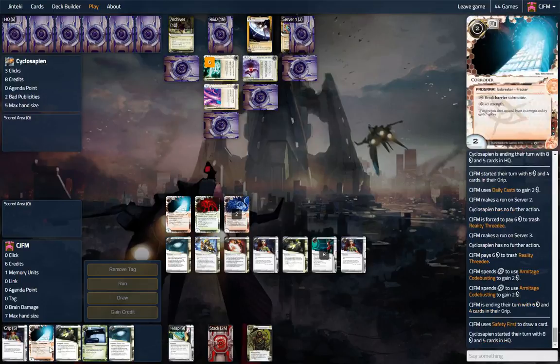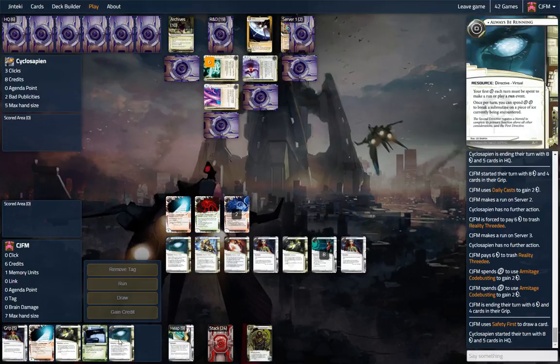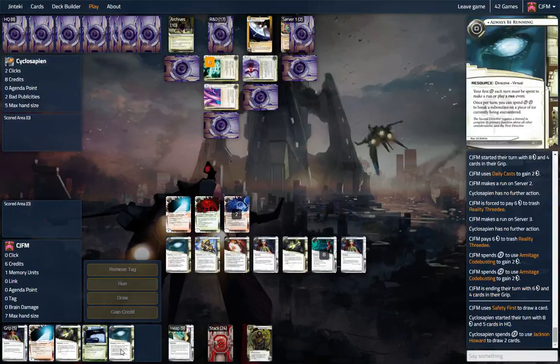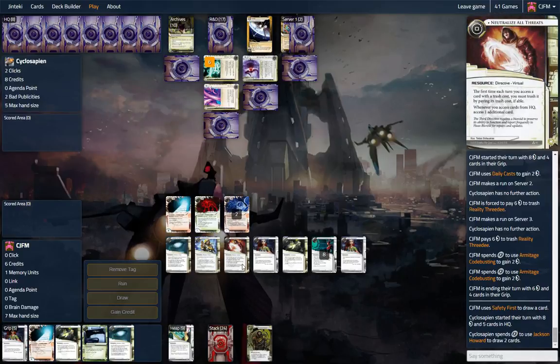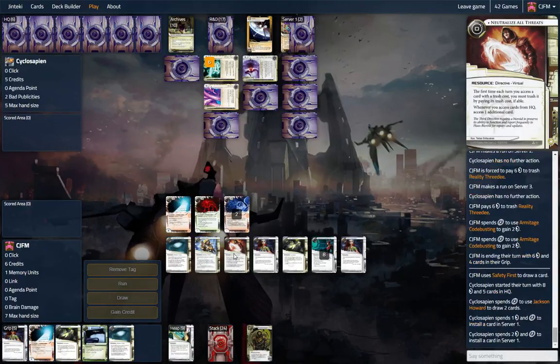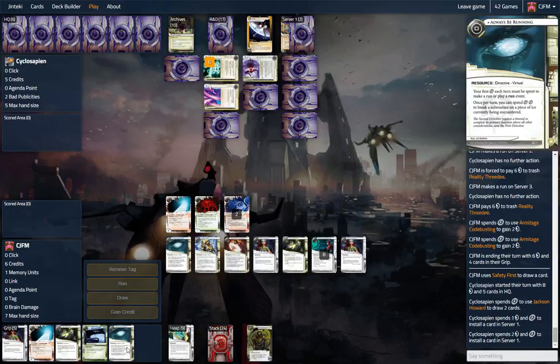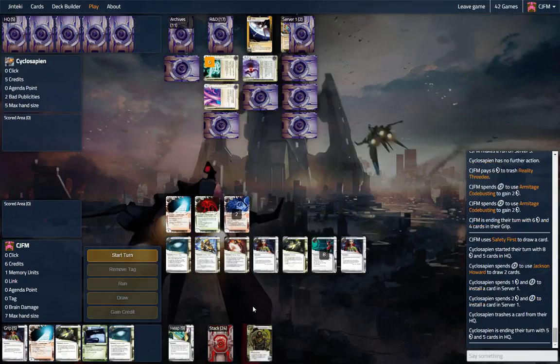Extra ABR just in case — I like having an extra one. This is my only include to this deck; it is not part of the original list. I added one ABR and one Neutralize All Threats, because just in case you end up running into some tag-me decks, you can lose them. I'd rather have an extra backup just in case — that's just my preference.